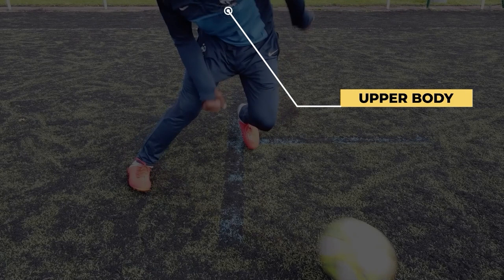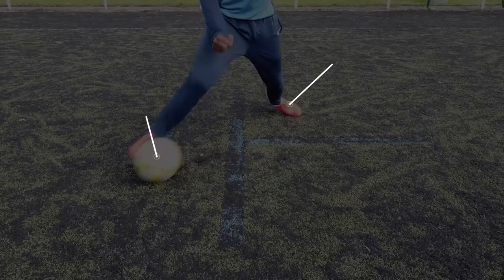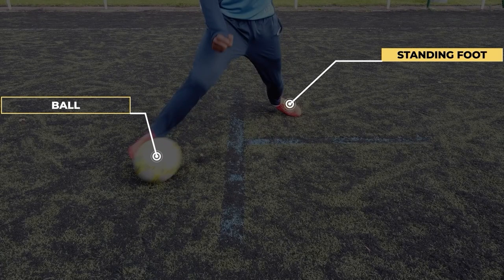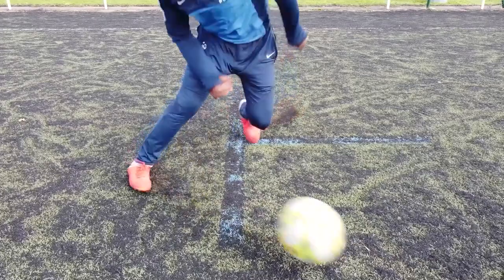To do it correctly, tilt your upper body to the side. On the Elastico, to really feign the defender correctly, you should make sure to take the ball back with the inside toe part of your foot as far from your supporting foot as possible. All together, it gives that.